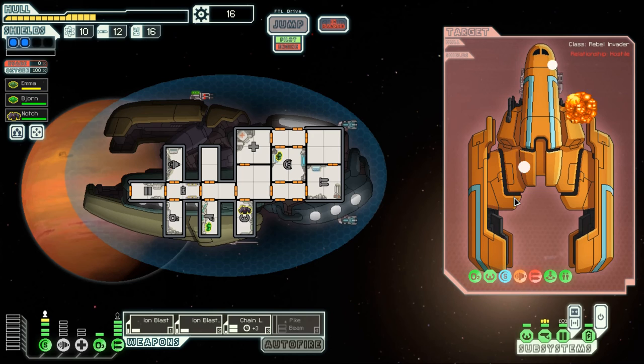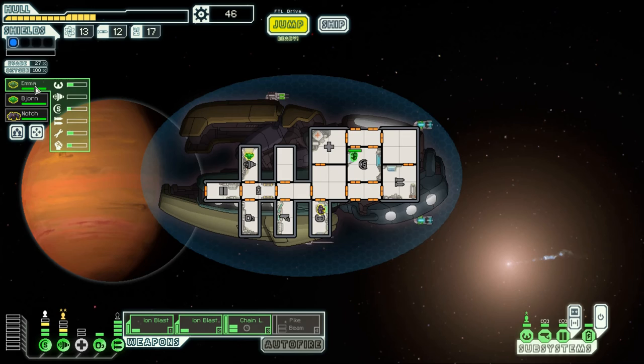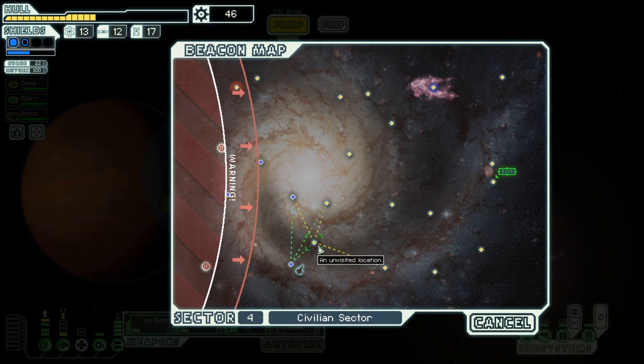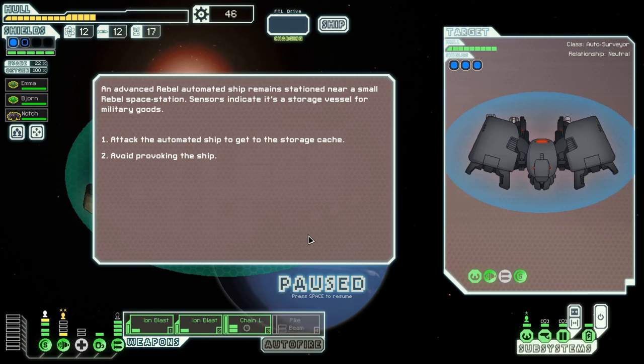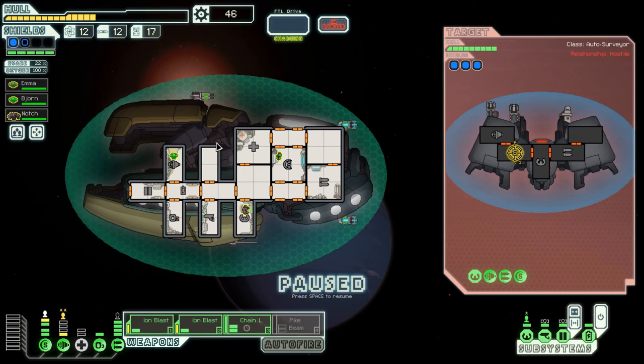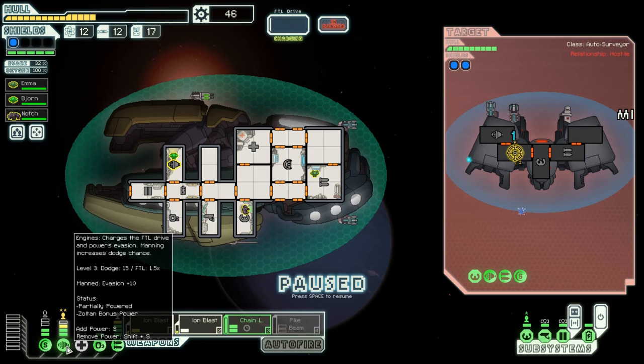Why do we not have power? Because the engine man Bjorn needs to go into the med bay. He's a good engine man and we have a good pilot too. The super shield allows us to hopefully get more dodge chances. We're going to attack the automated ship — hit them in the shield room. We don't need a shield personnel actually — we need a weapons personnel because we're focusing a lot on weapon power, and we have the Weapon Pre-Igniter and the super shield. If we can take them out before they take us out, we're fine. Unfortunately their dodge chance is preventing the ion blasts from getting through, but the chain laser can do damage.